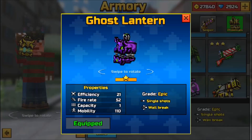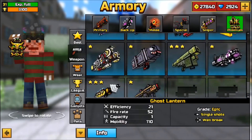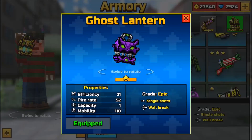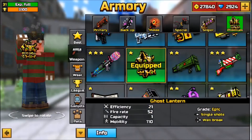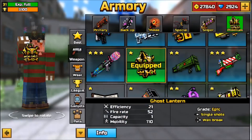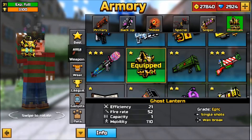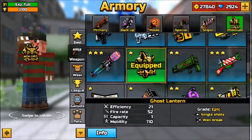The Ghost Lantern is, in my opinion, the top weapon in the premium section right now. It's a one-shot kill against any player, even those wearing full admin armor. It can also take out up to five players simultaneously with a single bullet. It's especially effective on small maps where players are grouped together, though it's harder to use effectively on large maps.